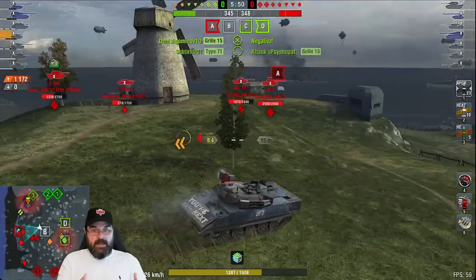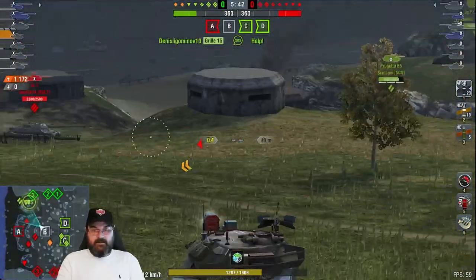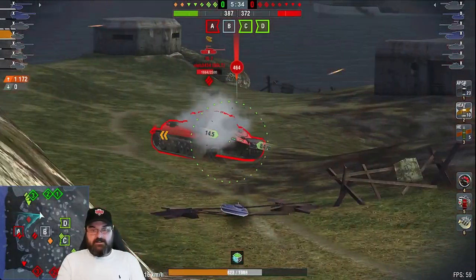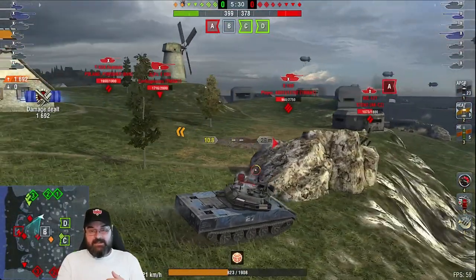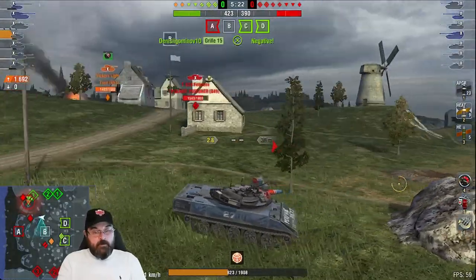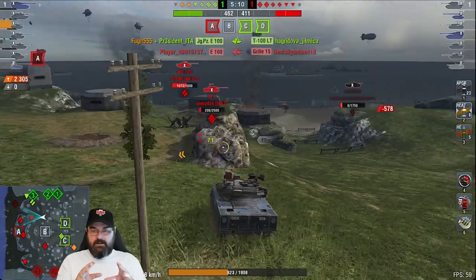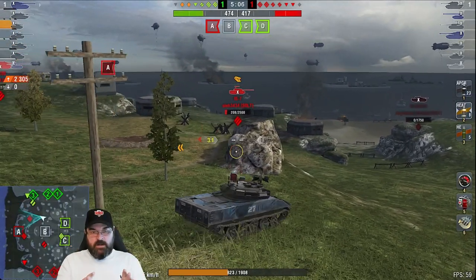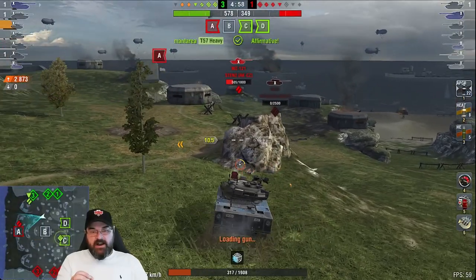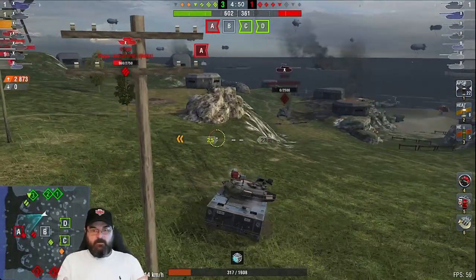We've knocked almost 1,200 HP out of that T100 LT. I can see an IS-7 and I'm going to get swamped, so I run away, use the big rock for cover, and try to give the IS-7 a hard time. Penetrating him frontally isn't the easiest. The enemy team should have tried to annihilate me, but we've got a lot of TDs sat in camp. The LT goes down because of the Jägeroo. I smack the WZ-121 instead — now I've only got 300 HP left.